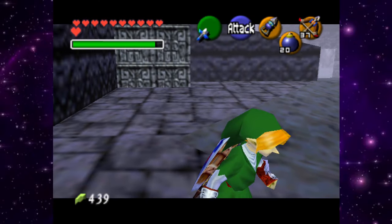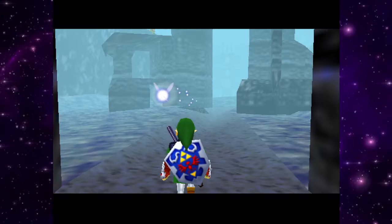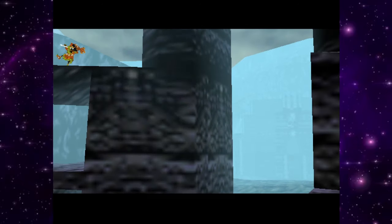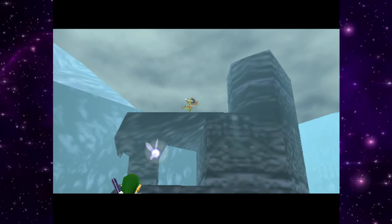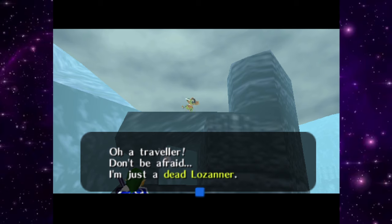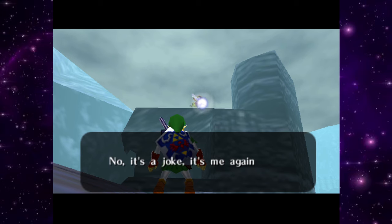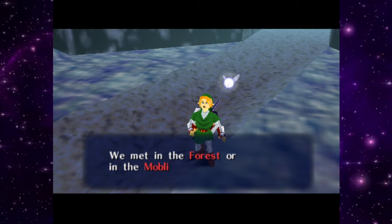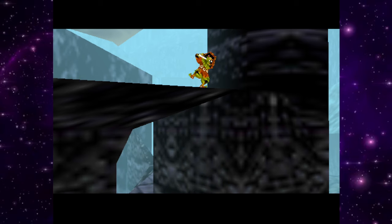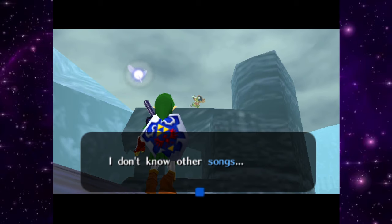This place is freaking huge. Oh my god, we're gonna get a teleport! There's our castle — the castle of death. What's up dude, you gonna teach me a song? 'Oh, a traveler — don't be afraid, I'm just a dead Lozanner.' No, it's a joke — it's me again! Ha ha ha! This freaking guy — we met him in the forest or in the Moblin's lair. Both — it was me the whole time!